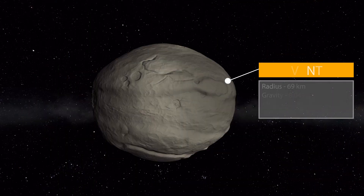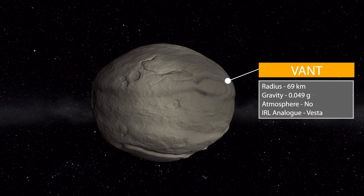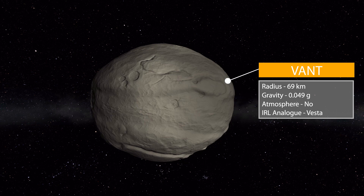Next we have the Vant, which is quite a bit larger at 69 kilometers in radius with a gravity of 0.049 g's, no atmosphere. In fact, there's only one body in this mod that has an atmosphere, which I'll point out later. Vant is based off the real world Vesta, and that's a fun part about this mod — all of these except for one are based off real things.